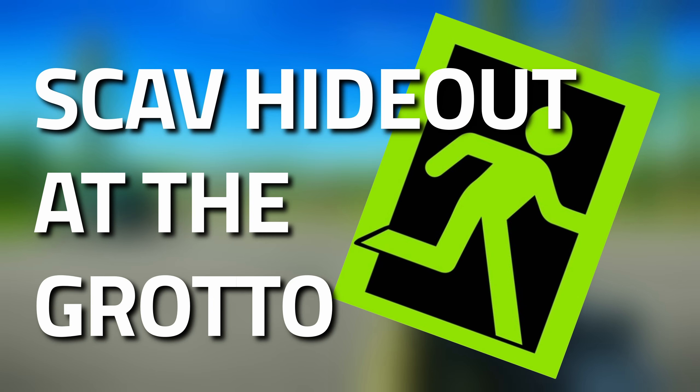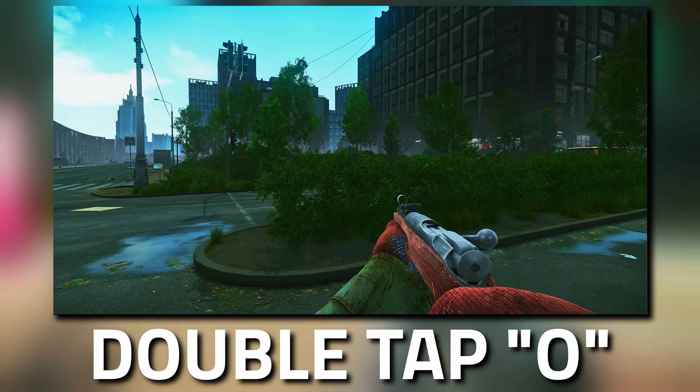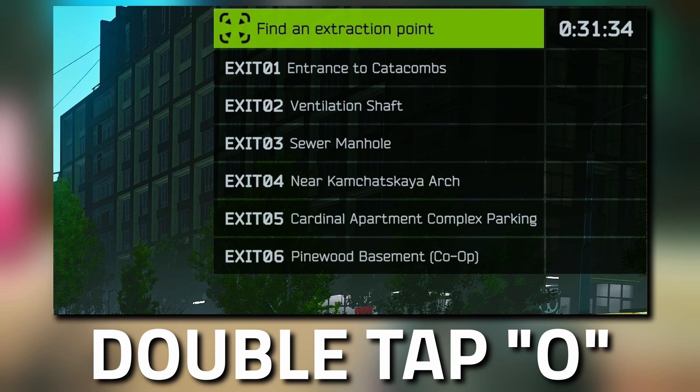Hey guys, welcome to an extract guide for scav hideout at the grotto on Lighthouse. To see if you've actually got this as an extract, double tap O on your keyboard and you can see a list pop out to check if it's one of your extracts.